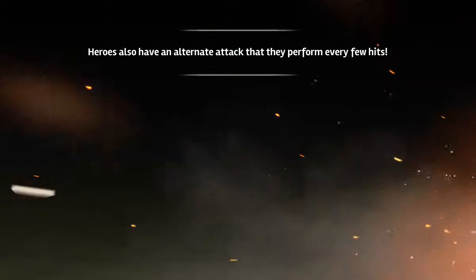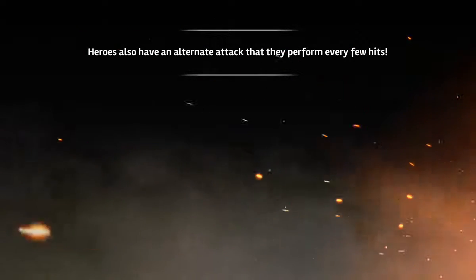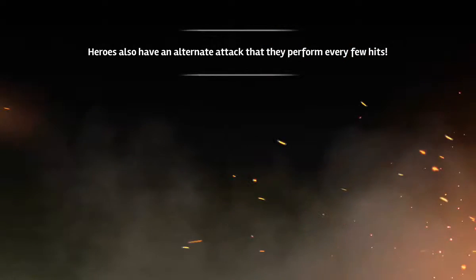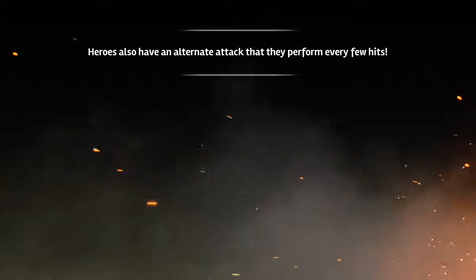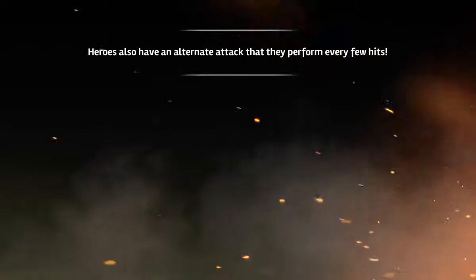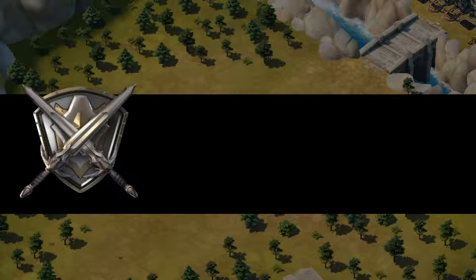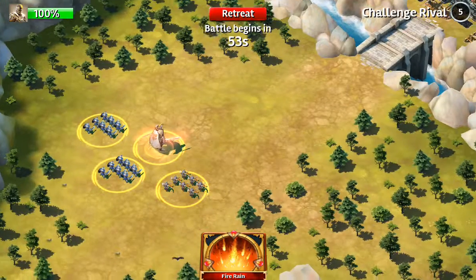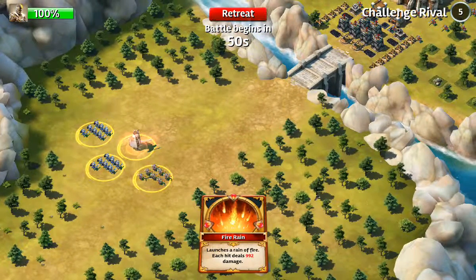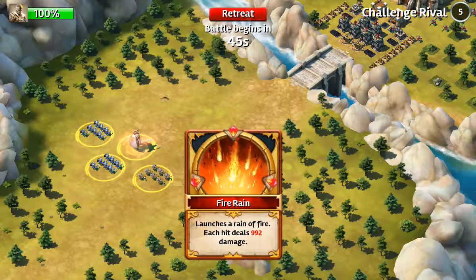And this one, you can just make the sky rain fire. Rain of Fire is a spell which launches a Rain of Fire — obviously. Each hit deals 992 damage.